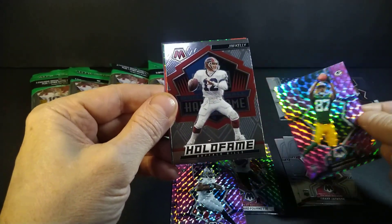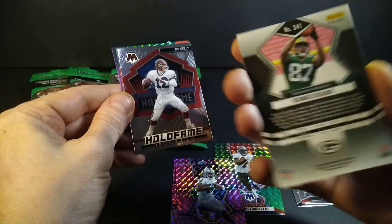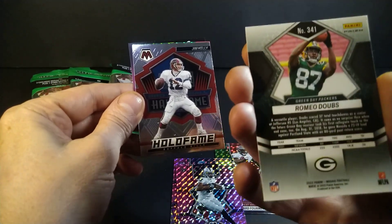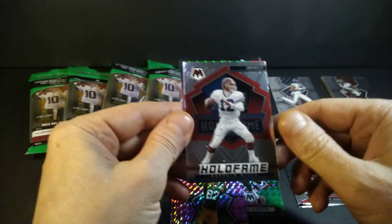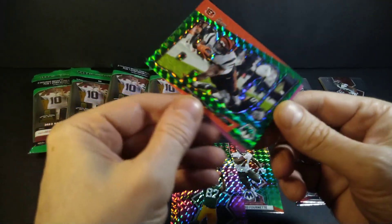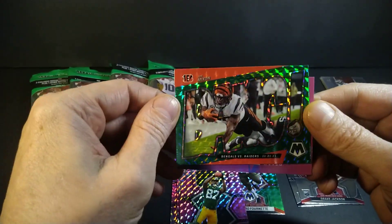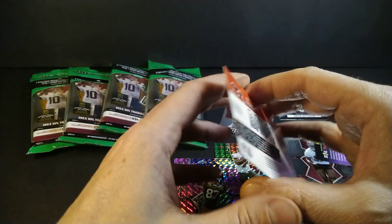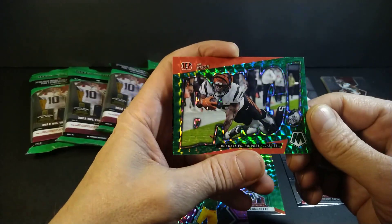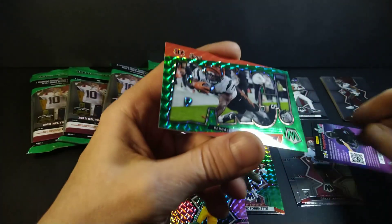And there's a Hall of Famer Jim Kelly - one of my old favorite QBs. I did get thrown out of his bar once when I was younger. I was wearing a Maple Leafs jersey in Buffalo - I should have known better. Then I see color again - it's a nice Joe Mixon green parallel prism mosaic insert. Bang! The Bengals, who just put out my Bills.